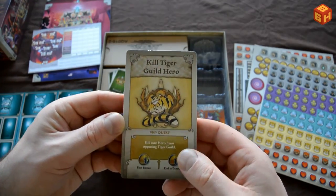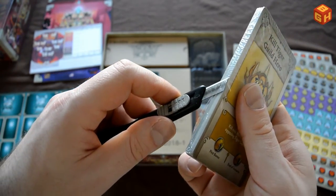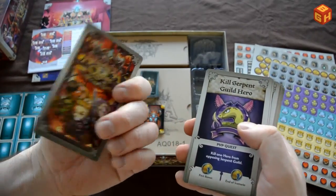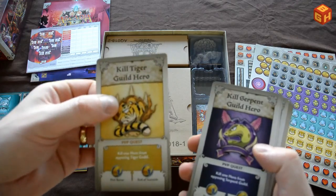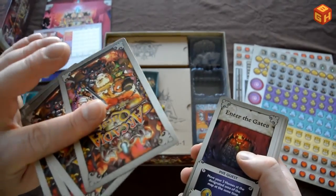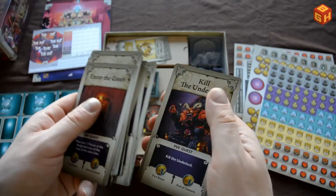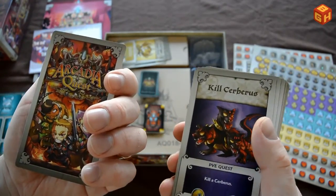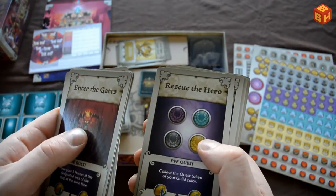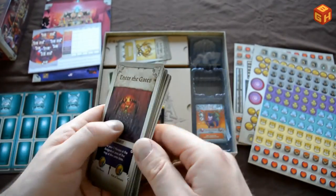Then we have the guild cards. There's the Killtiger guild hero card used for a PvP quest, and the Serpents, Sharks, and Crows also have these. And there are PvE quests: Enter the Gates, Kill Cerberus, Destroy the Tickets — plenty of quests to do if you're playing PvE, which is also an option in this game. Big cards.